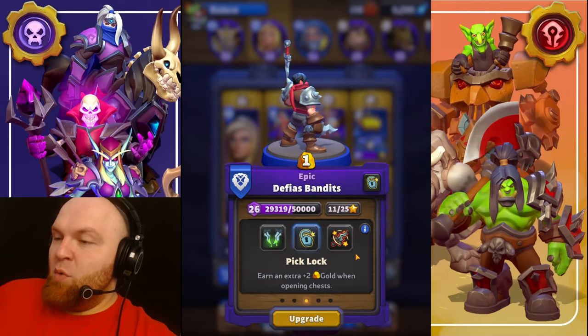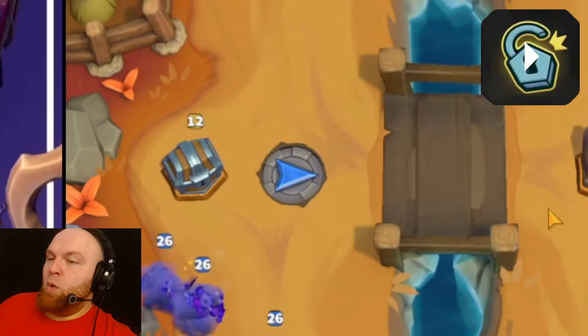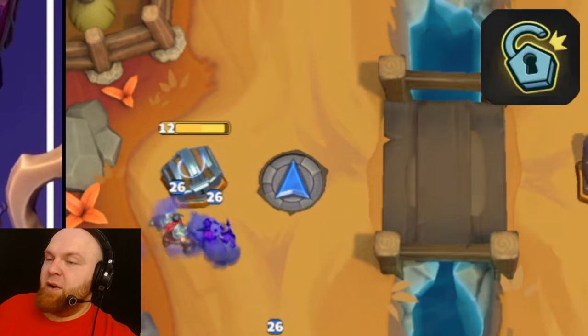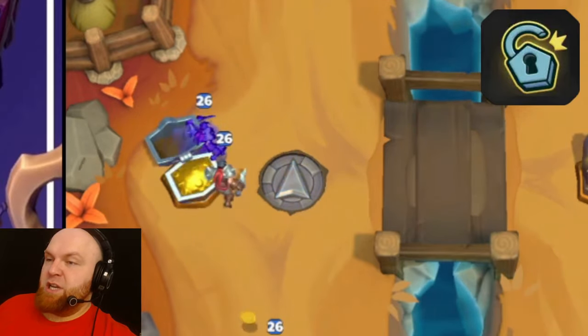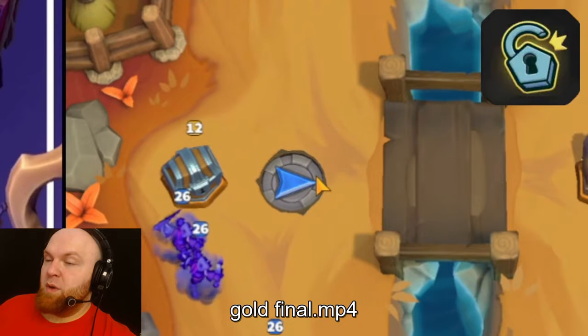Bandits, talent number one: Picklock. Earn an extra plus two gold when opening chests. So what happens here is when bandits open the chest, they get plus two gold. As you can see, it's instead of two, it's plus four.